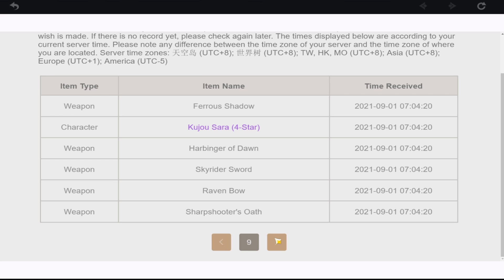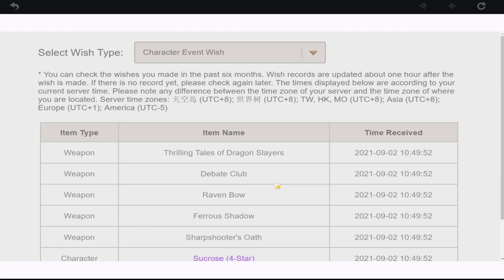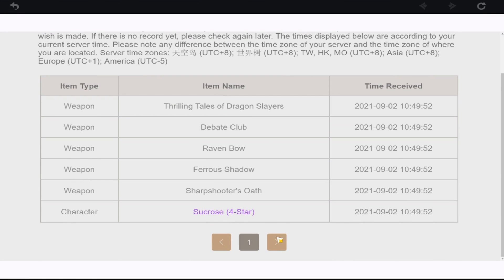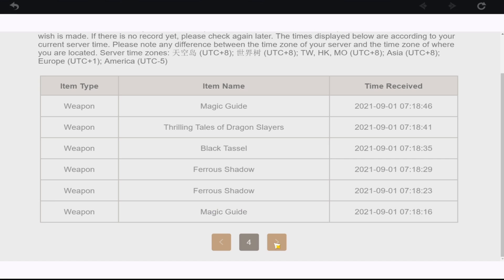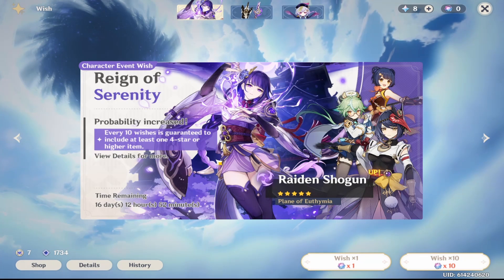I think I've done like 60 pulls on this banner. So 66 — I've done 78 total pulls on this banner, and in those 78 total pulls I've already got C3 Kujo Sara. I feel like that's pretty good. Where are we at with Raiden Shogun? So we're at 41 — not near pity.